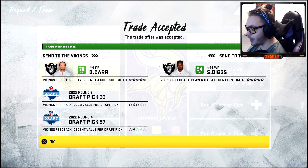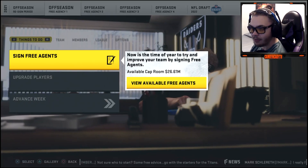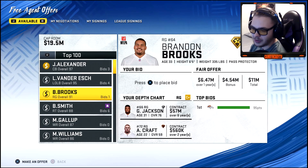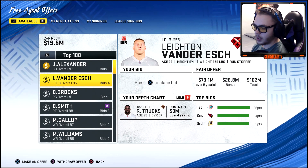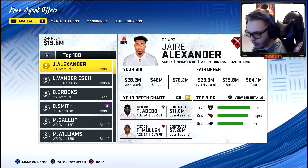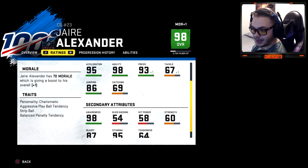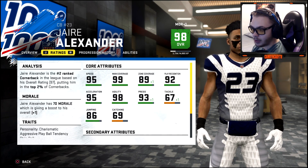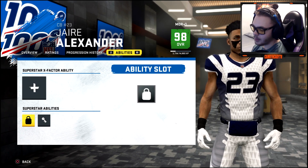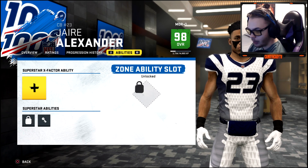With the number one overall pick, we can go after a quarterback. We're also going after Jaire Alexander in free agency — he wants a lot of money and we're giving it to him. He's got 99 zone coverage. There's the X-Factor glitch again — people have been asking how to fix it: you have to change their X-Factor to none and then change it back.